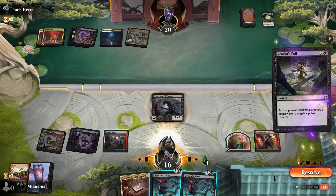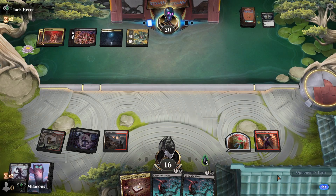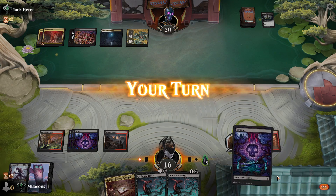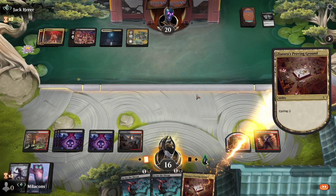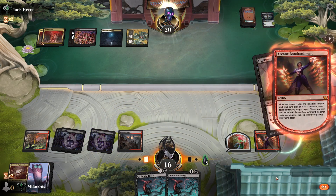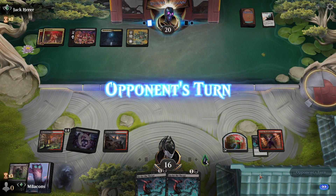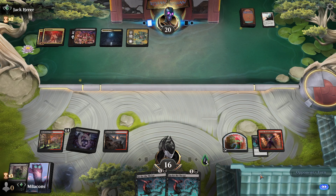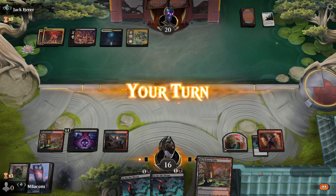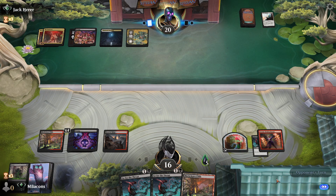We've got mana left for the Go for the Throat. The opponent's got a Vraska's Fall — we'll just let that go. We could have Go for the Throated our own creature to get the activation off of Bombardment. Let's play our land and draw here. Go for the Throat has some targets in our opponent's deck, but not a whole lot. Duress always has a target. Let's see what we get off of Bombardment — opponent's got Surge of Salvation and we pick up Go for the Throat with Bombardment. Still no look at what our opponent is holding. They Surged our Go for the Throat. We need to start picking up our card draw spells and our opponent is not doing us any favors.